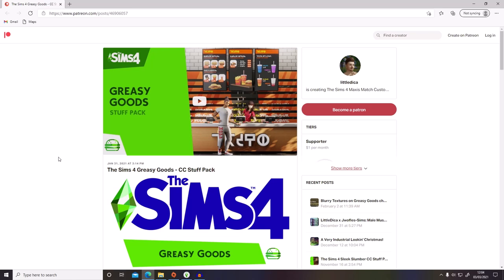We're going to be looking at this CC stuff pack today - it's by Little Deacon and it's the Greasy Goods stuff pack. This is going to add fast food-style custom content into your game. If you've watched my videos before, you'll know I actually made a save file about a year ago with a McDonald's lot. I just really love it when people make real-life things like McDonald's and Starbucks in Sims 4.